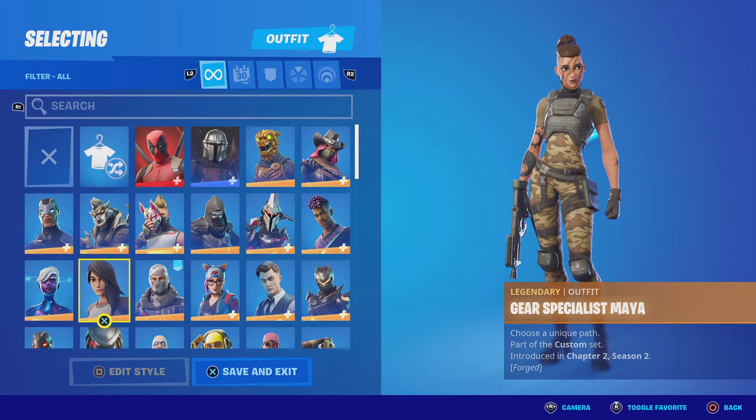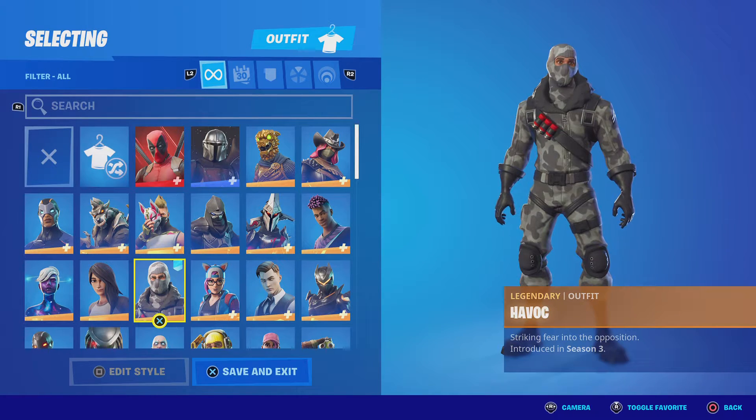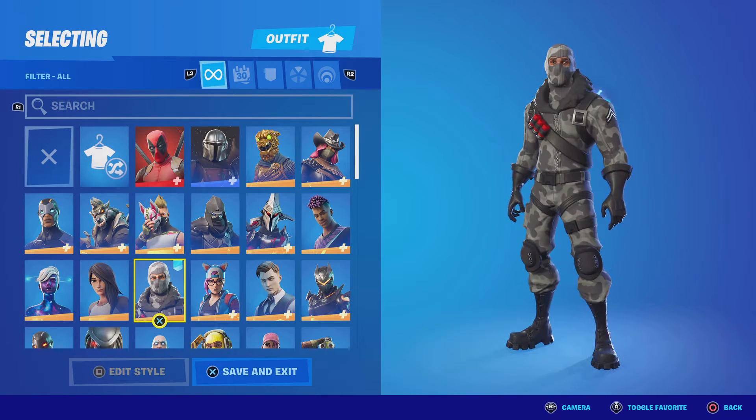Gear Specialist Maya — you could customize it, which was pretty cool. Mine doesn't look so good but it's a really good idea to be able to customize it. Havoc — this is one of my first ever skins from Twitch or whatever.